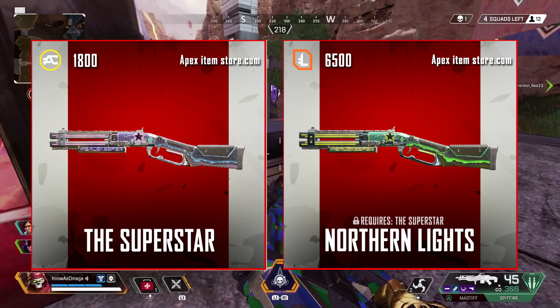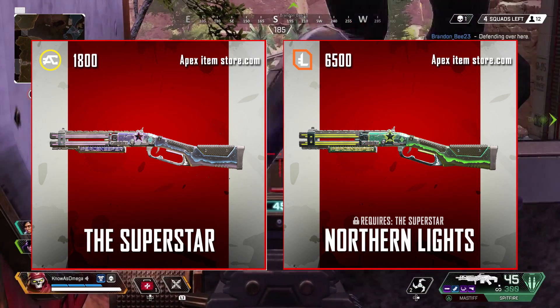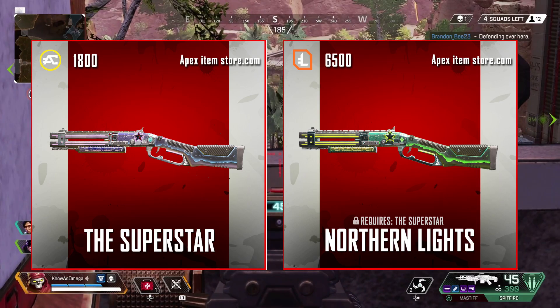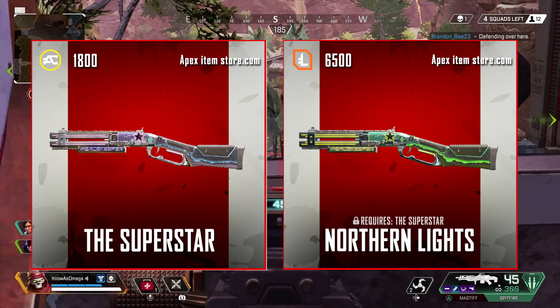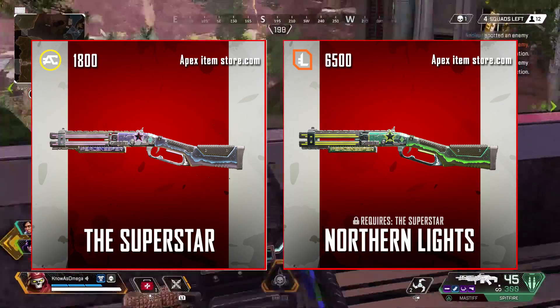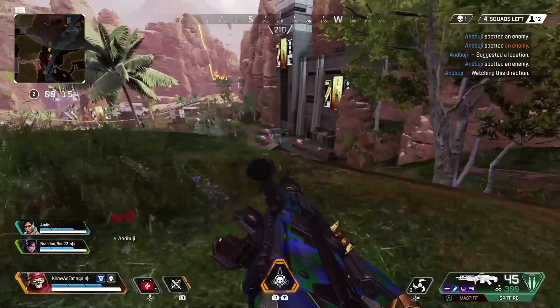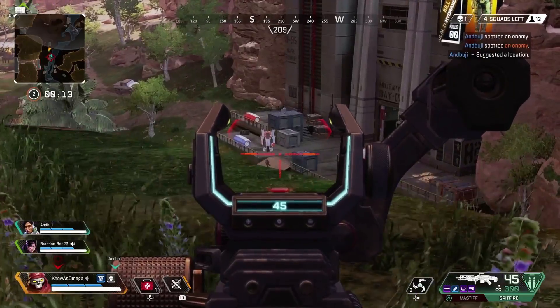For the Peacekeeper, Northern Lights gets the best exclusive skin spot. I really like the green northern lights on the stock of this weapon — it looks super cool. Superstar is another cool skin, but the glowing green on Northern Lights looks absolutely beautiful, so I have to give this spot to Northern Lights.